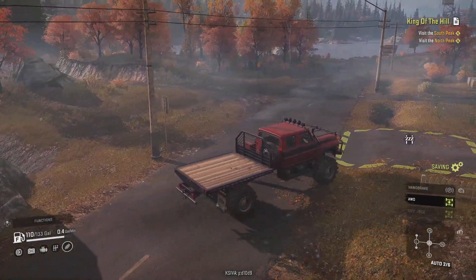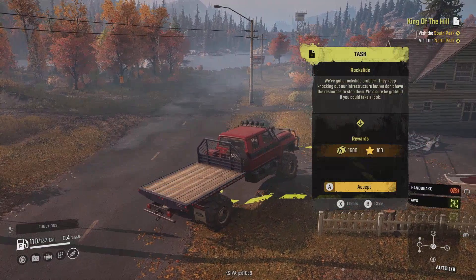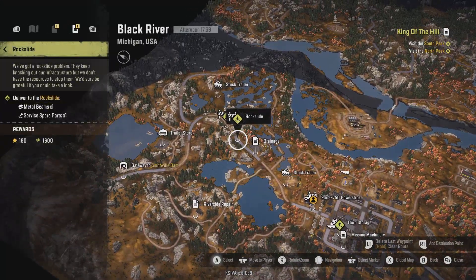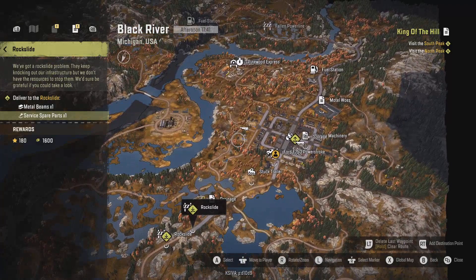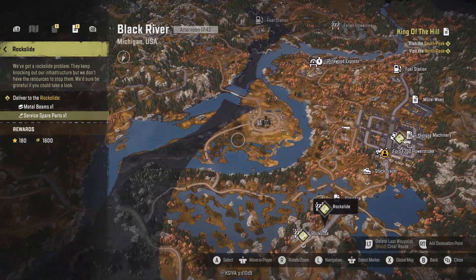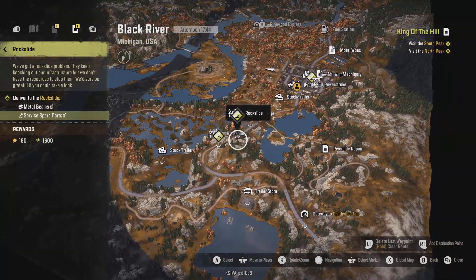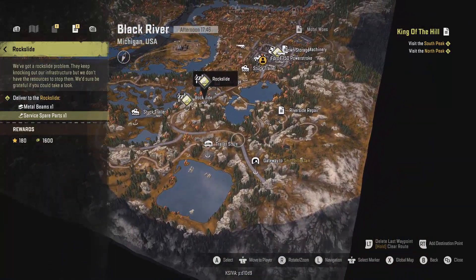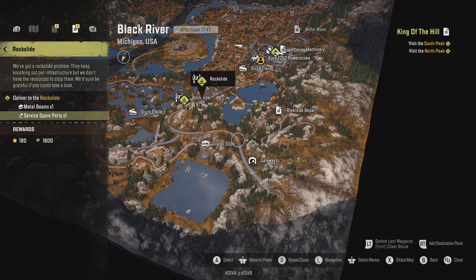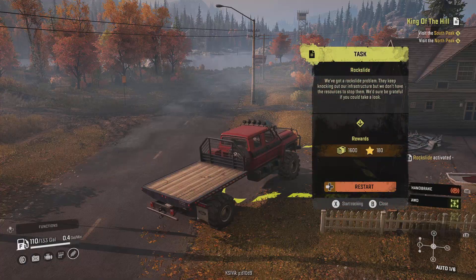Okay, here we go — what do we need for this task? Rockslide problem details: metal beams and service spare parts. Wait — oh wait a minute! I can pick up the service spare parts by jumping to Smithville Dam, as well as unlock the garage there. So that's what we'll do — accept and start tracking.